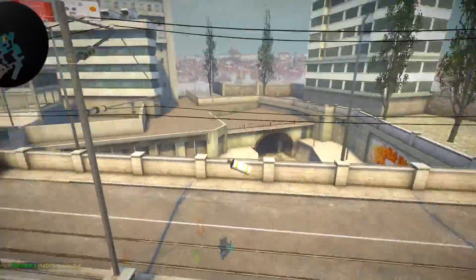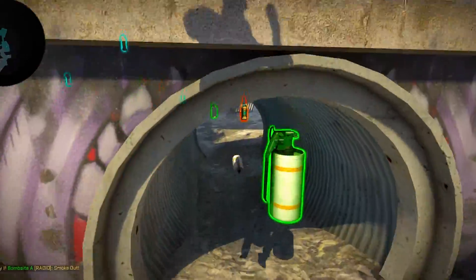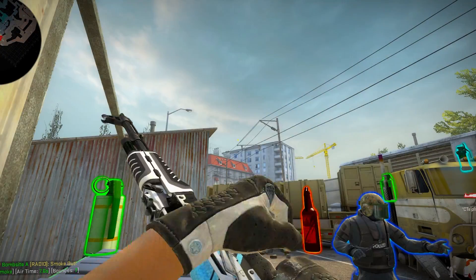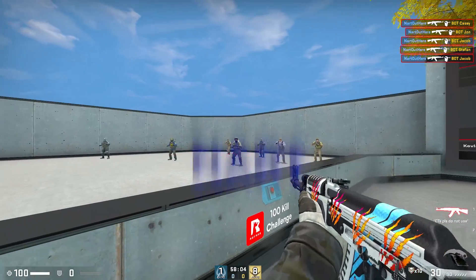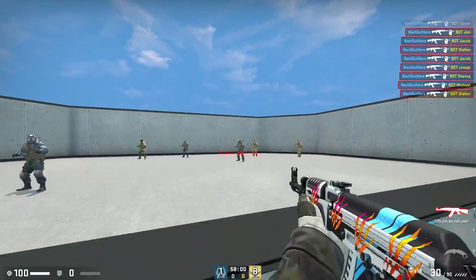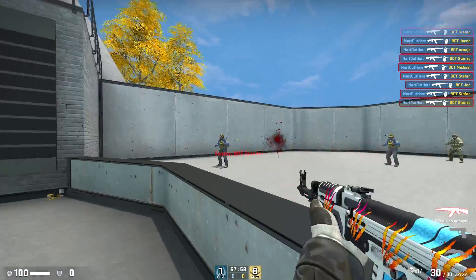Using ReStrat is going to improve your play, as well as Nadar which I covered earlier — super helpful for practicing your nades, finding new utility, boosts, and wallbangs. Remember to use promo code NARD at checkout for 15% off at refrag.gg. Train like a pro, play like a pro.